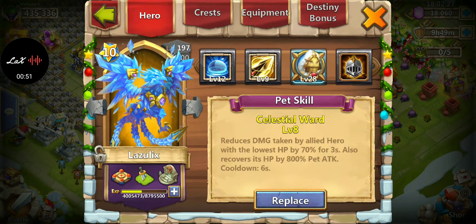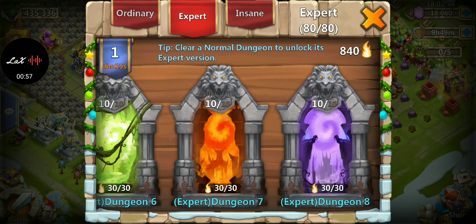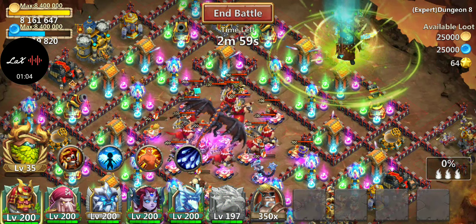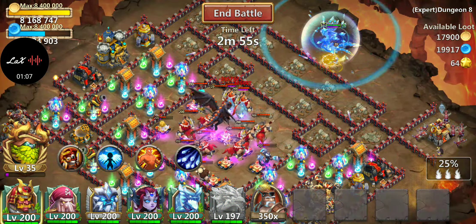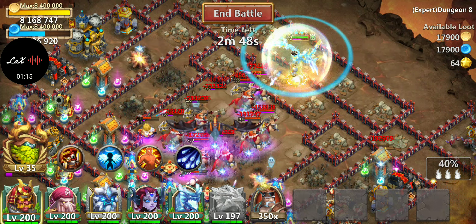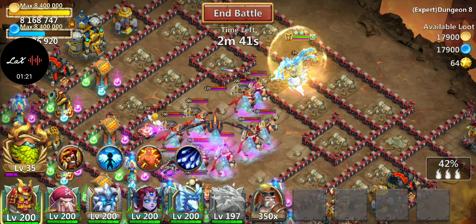For the pet we're going to be running Mini Angie just for the fun of it. Let's go ahead and drop him inside of Expert Dungeon 8 and kind of see how much damage he's going to be dealing. It looks like he's averaging about three to four hundred thousand damage each time — there was a 900,000 hit on that prop pulse, which is not bad at all.